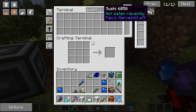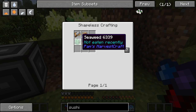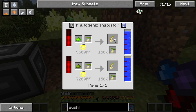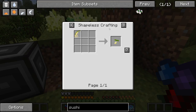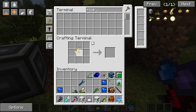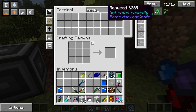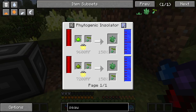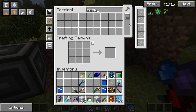There is a sushi from Pam's Harvest Craft, and to make it we need any fish, rice, a cutting board, and seaweed. We don't have any rice automation. Rice we can grow from rice seeds — we have one rice, so we can get rice seeds from that. Seaweed I don't think I have, so we'll need to find that — I'm assuming you find it in the water. Instead of putting up farms, maybe we should look into the phytogenic insulator from Thermal Expansion.